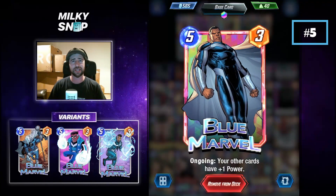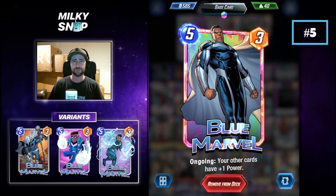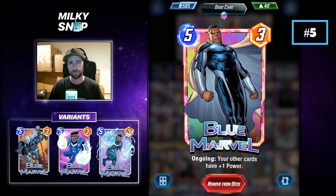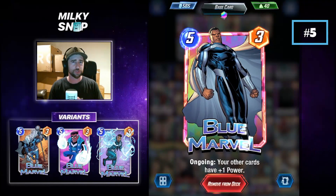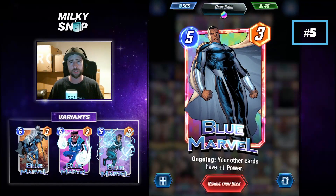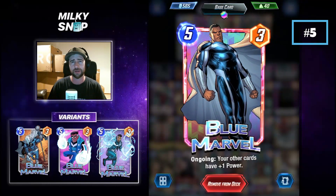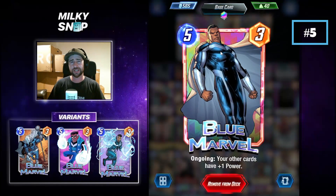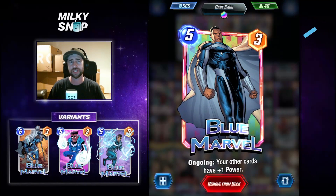Blue Marble you can slam into any deck and get the value out of him. As long as you've got a number of cards on the board that can be buffed, Blue Marble can be a great inclusion at 5-drop if you're looking to fill out the curve and boost the other cards. Not only can he bring a really large total power to the board, but that total is spread across a lot of locations, which can be a really surprising amount of power pushing onto the board late in the game. Blue Marble is obviously best partnered with cards like Onslaught, but he has a spot in many decks where you're looking to fill out curves as well.